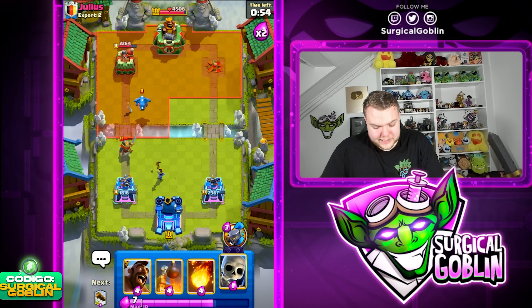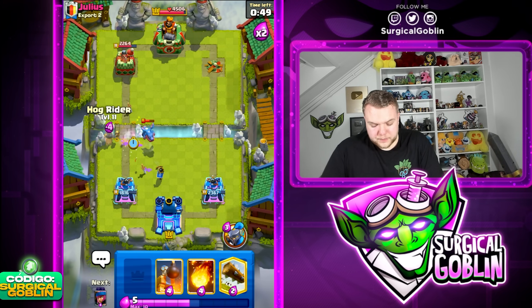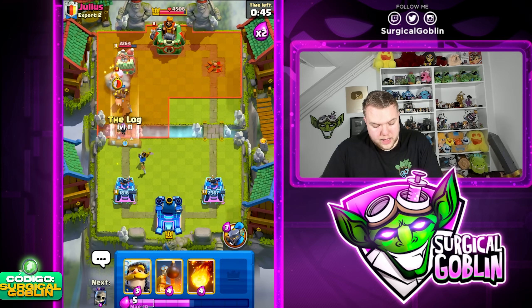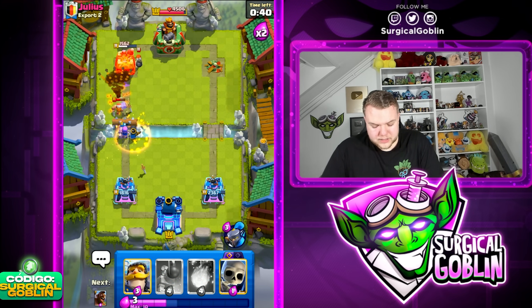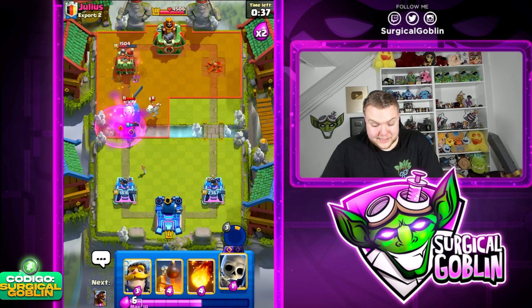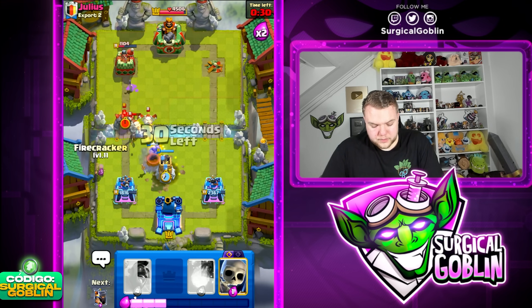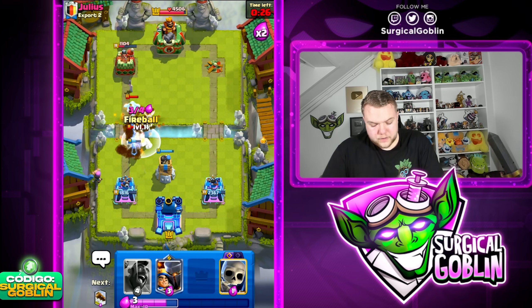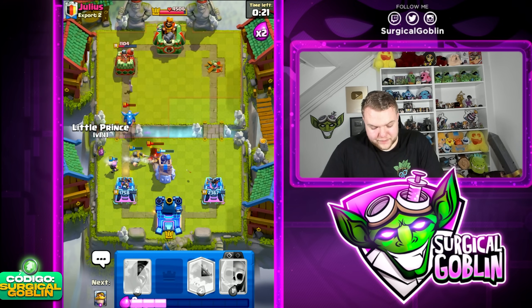Let's go Little Prince here on defense. Let's go with some Skeletons to distract the Electro Dragon so the Little Prince can continue shooting as fast as possible. Then I'm going to go Firecracker at the bridge for a potential Lumberjack — nice prediction. Let's go with a lock here afterwards and then use the ability as well. It's just a matter of time — 35 seconds left. We just need to survive as long as possible. Let's go Bomb Tower, Knight, another Firecracker, have the Fireball ready — very good Fireball, I'm going to take it right away.